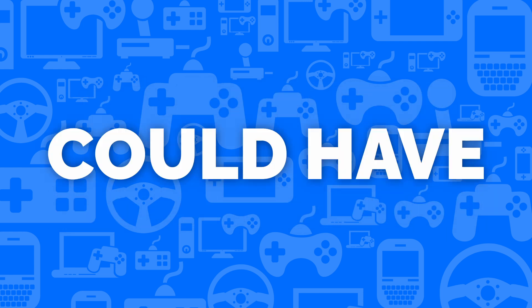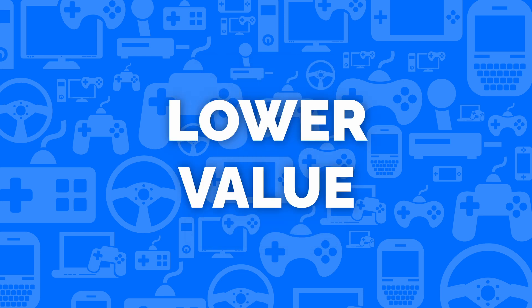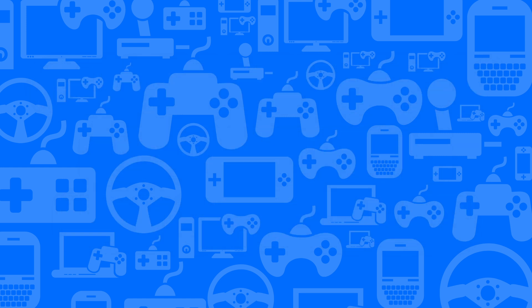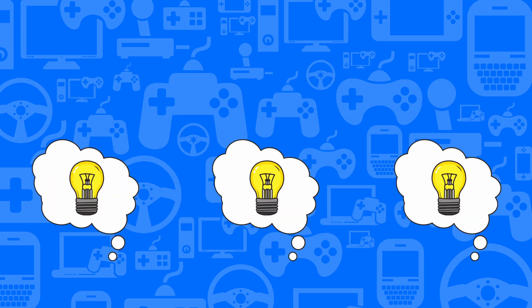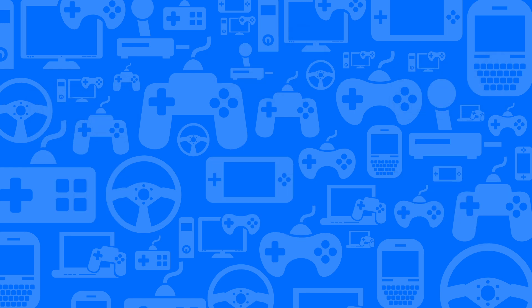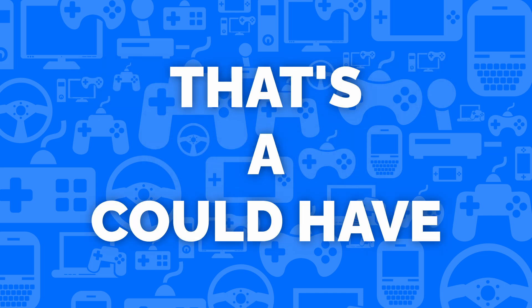This brings us to the Could Have category. These are the ideas and features that are nice to have, but don't add much value to the game on their own — things like customization, sidequests and unlockables. As game designers, we come up with new ideas all the time and we have to make sure we're working on the most valuable features first if we ever want to release the game. If you find yourself saying, 'Wouldn't it be cool if...', then that's an idea that should go in the Could Have category.